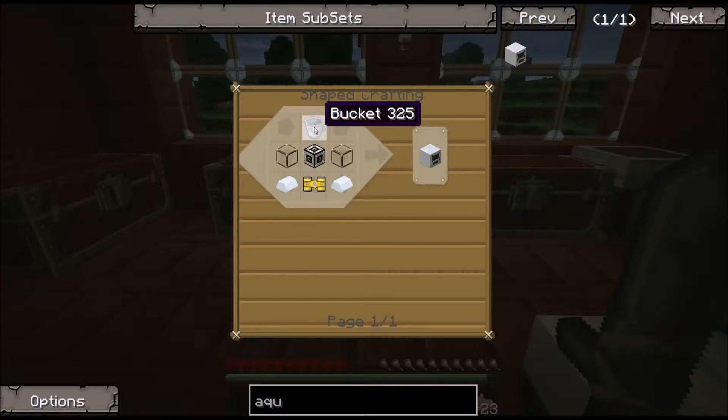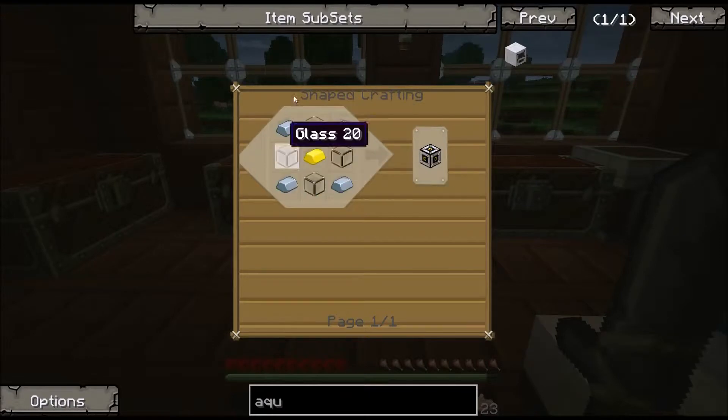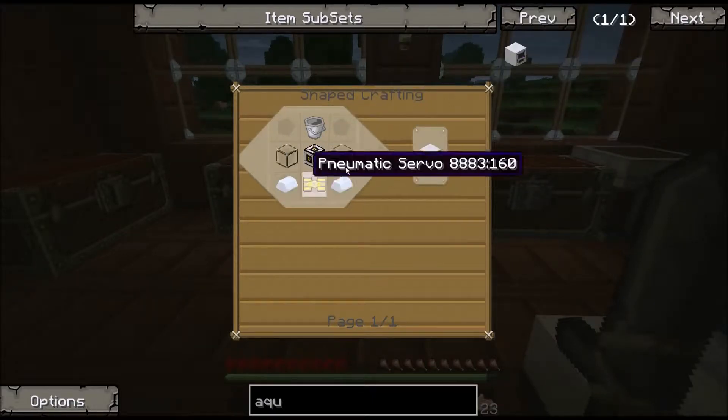What we need is a bucket, a machine frame — which, like last time, is iron and gold and glass — and a pneumatic servo, which is glass, some iron and redstone, and a couple tin bars.